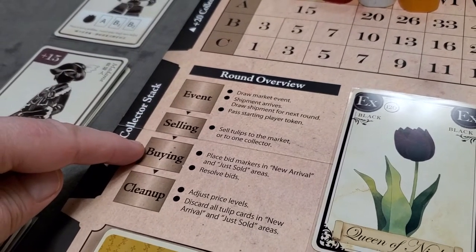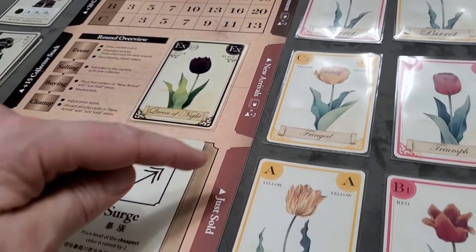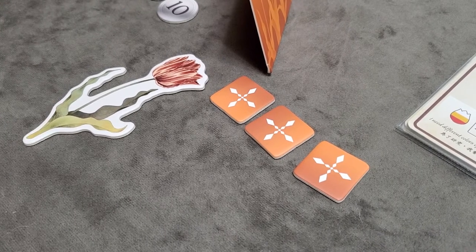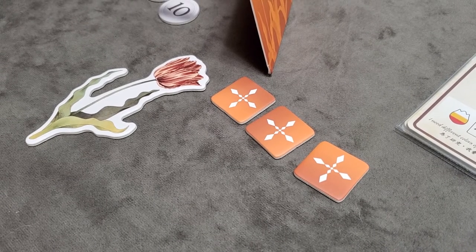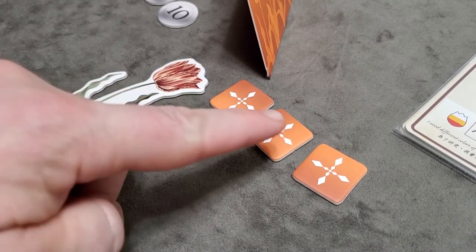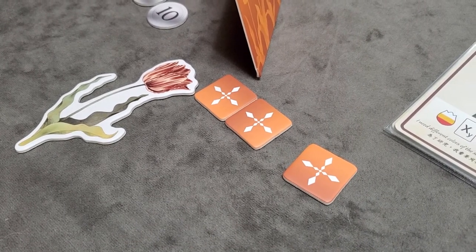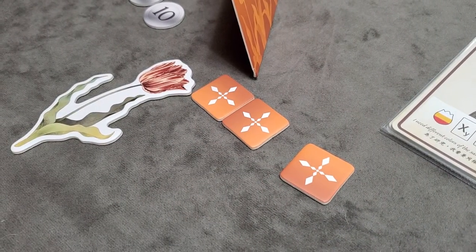In the buying phase, the start player goes first and then play moves clockwise. Each player indicates which tulips they'd like to buy in two cycles. In the first cycle, you may place up to two of your available bid tokens on different tulips — it's okay to place none. In the second cycle, you may place one additional token on another tulip, even if you passed during the first cycle.